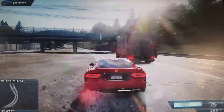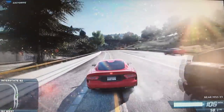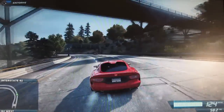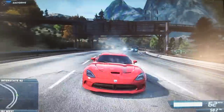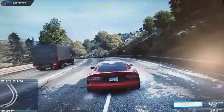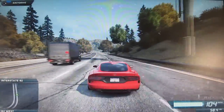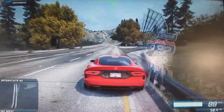The thing I don't understand in this game is that you get the awesome colors on the Viper, but you don't get stripes on the car. Look — there's absolutely no stripes, it's just plain red. I don't get that. And it sounds pretty cool too, kind of like the old Viper.